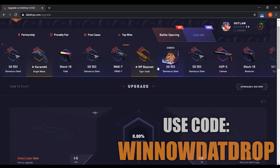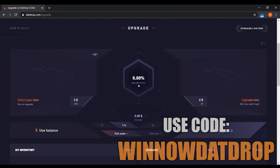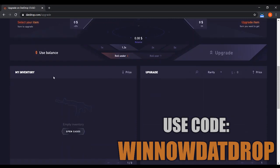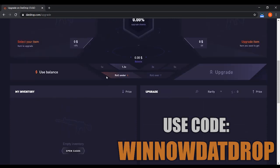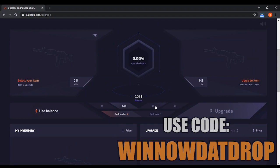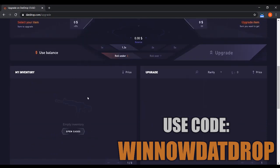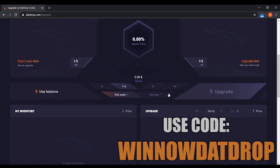The last feature on this site is the upgrade. Basically it's your generic upgrade, but it does have some cool options. You can choose an item from your inventory, choose the multiplier that you want — you can even go 2x, 5x, etc. You can change whether you roll under or over. And you can also choose different items from the stock of items that Dat Drop has.